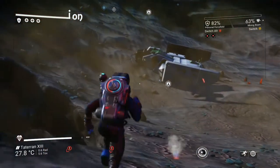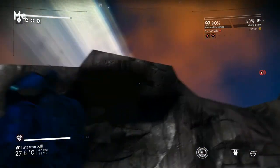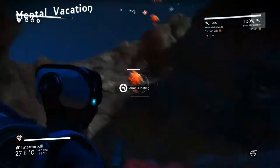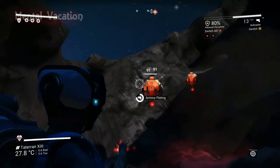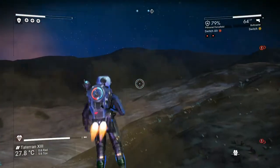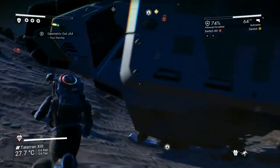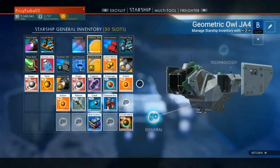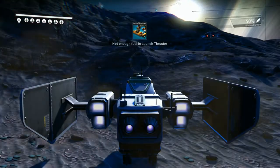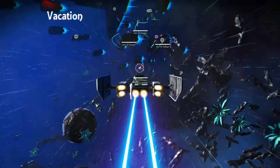At some point you'll get tired of the sentinels and start fighting them. Keep in mind: once you kill the initial sentinels, they call the elite sentinels. Make sure you have enough fuel in your spaceship to take off, because if you don't, they will destroy your ship and you'll be in even more trouble. Make sure you can vacate the area quickly so they can't reach you.